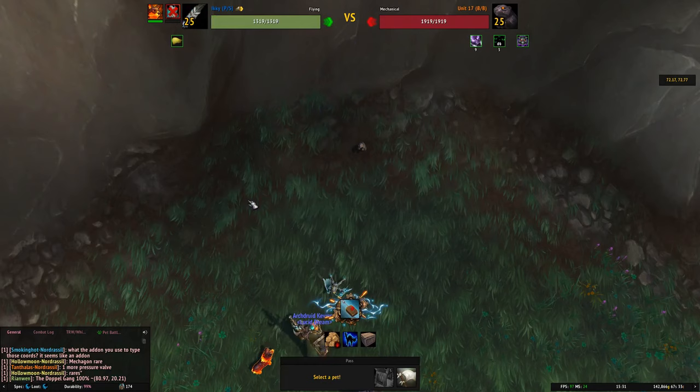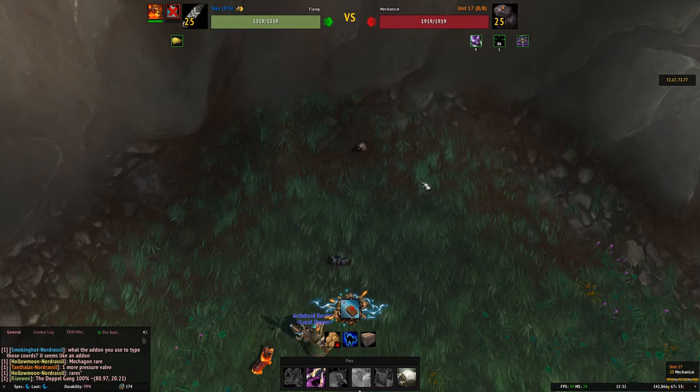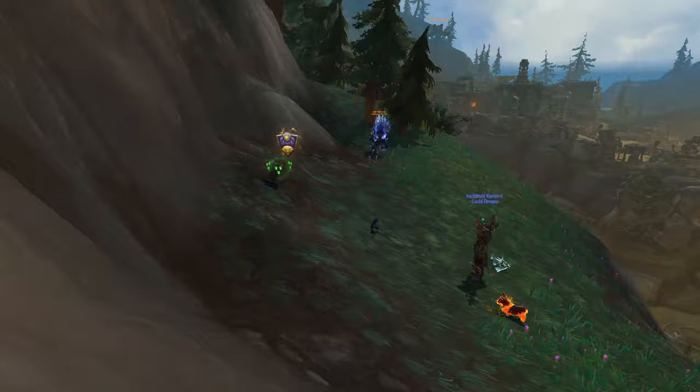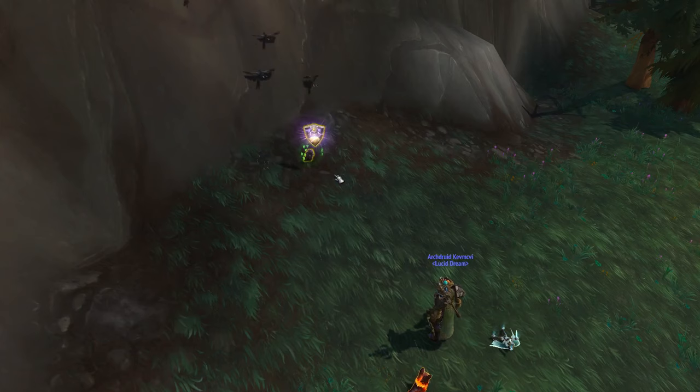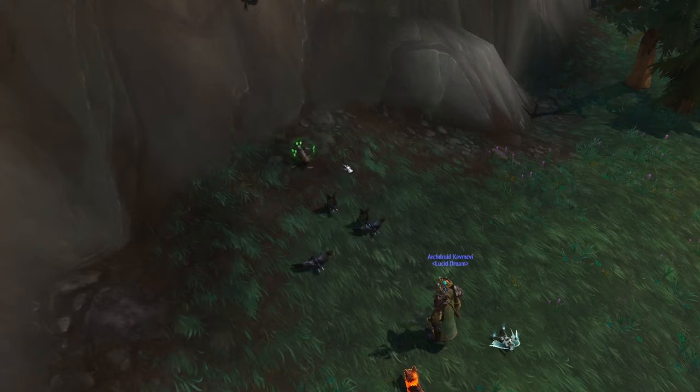Then we throw Icky in because the Valkyr has effectively died — though if we win, she comes back to life. Then Black Claw from Icky. I don't know why but my UI keeps doing something strange. Then from there we go into our Flock — I'm just pressing 1, 2, and 3 for these things, so it's not too much of an issue.